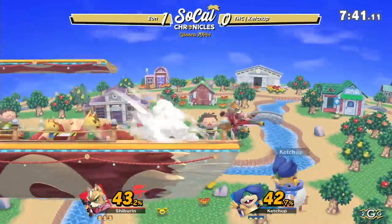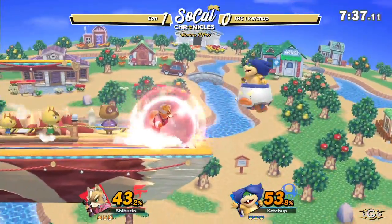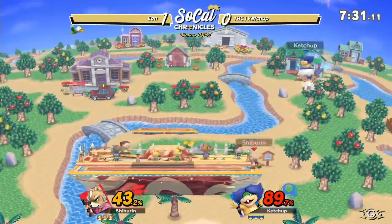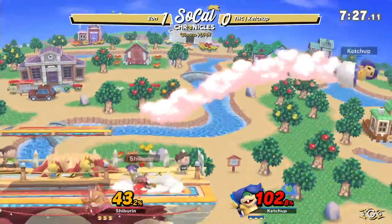Eon in the right direction facing him with a down throw. And unfortunately for Ketchup, gonna suffer a lot from that air dodge, but he's still able to make the recovery here. You also have to remember that when Ketchup uses his side B, it actually gives him an extra jump if he jumps out before the spin out.